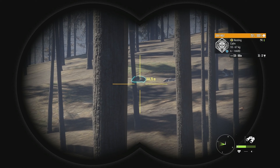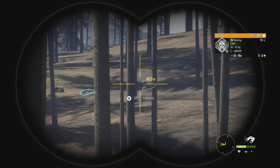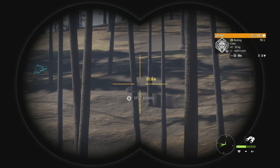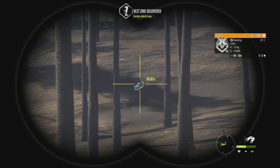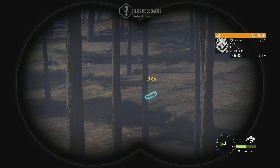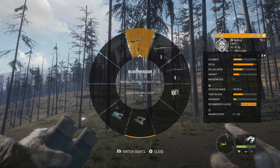We have a pack of gray wolves up ahead. There is a level 6, 35 to 37, and then a couple of level 7s, 36 to 38, and another one 35 to 37. There's also a couple of red foxes right here: a level 6, 9 to 12, and a level 5 female, 8 to 11. So I guess we'll focus on the gray wolves and at least get one of them.